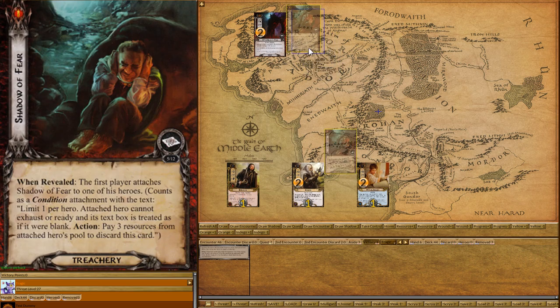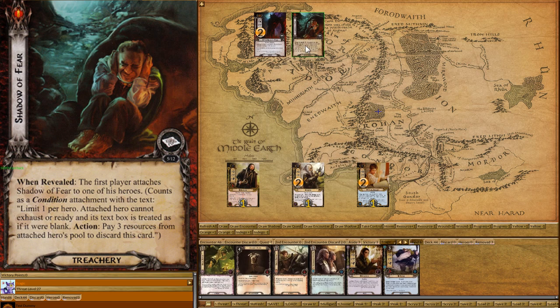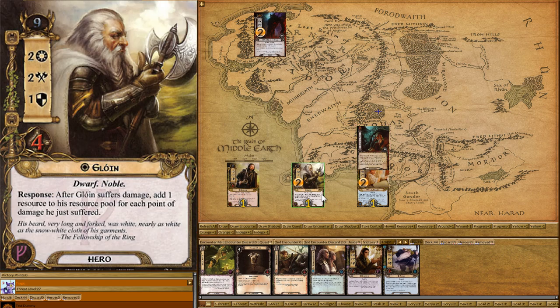So we draw that first encounter card. Okay, this is a pretty harsh card. The first player attaches Shadow of Fear to one of his heroes — it counts as a condition attachment, limit one per hero. The attached hero cannot exhaust, and the text box is treated as blank. We're going to stick that on Frodo. What's interesting is there's an action: you just pay three resources and the card disappears. So it's only going to be around for a couple of turns.